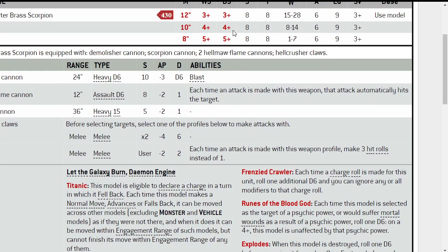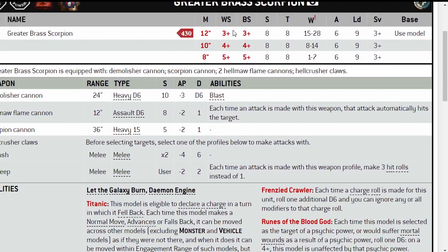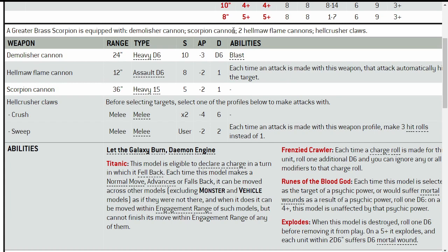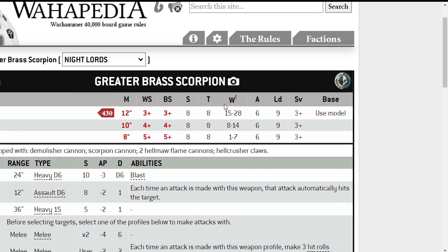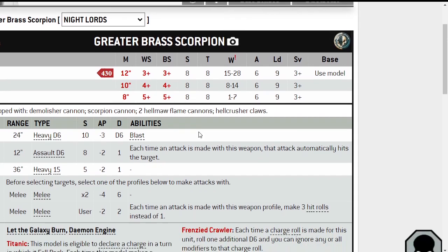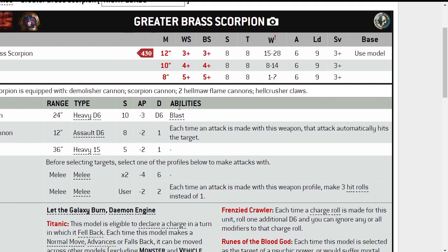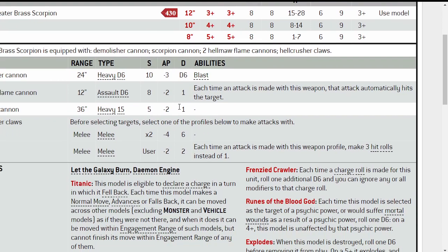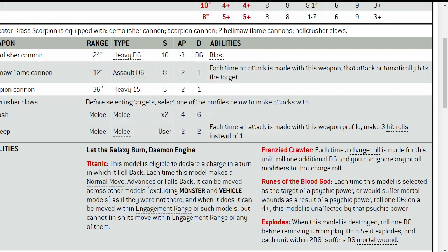However, there is no invulnerable save, so this thing could get shot off the board rather quickly. But if you position it well and get lucky — the attacks don't go down, only the hits do — and you're still moving pretty goddamn fast at toughness 8. Actually, it does have an invulnerable save with a 5-up, and regains one lost wound. Daemon engines, baby. Let's go.